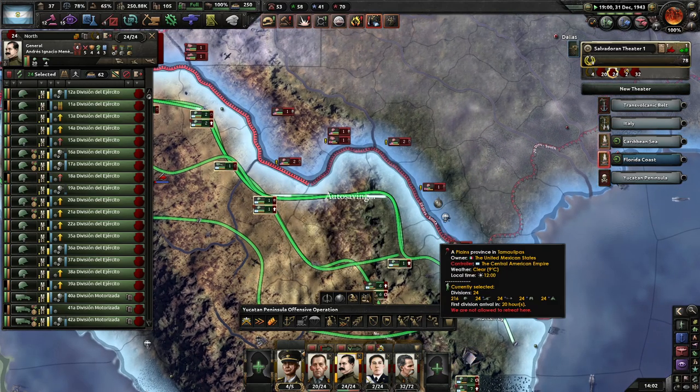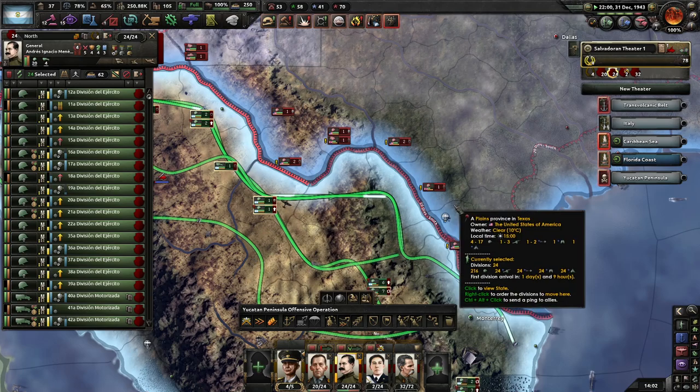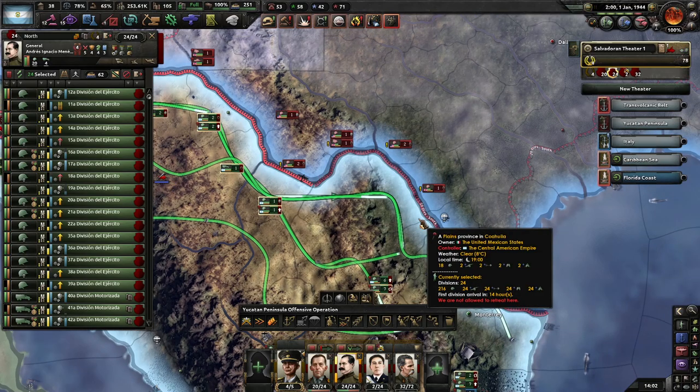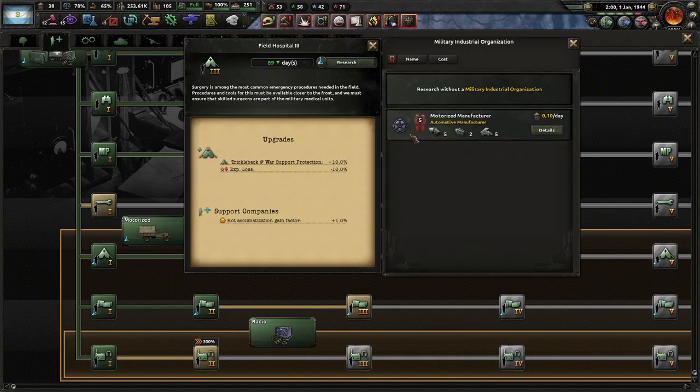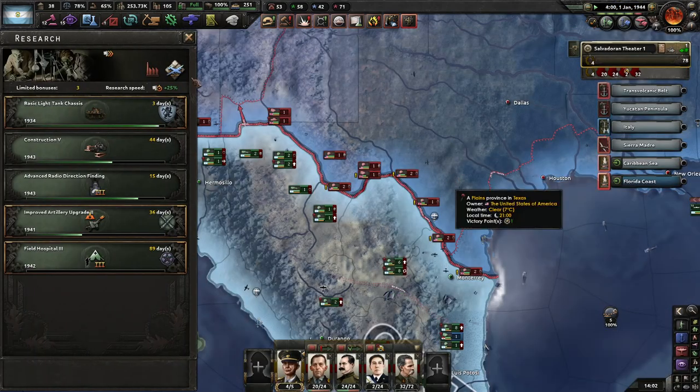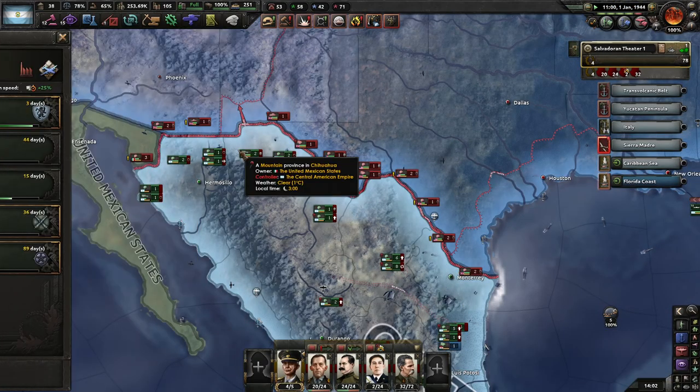Now just wait for them to all get into position. Those two tanks do not have the ability to push yet. Ready - throw it an extra field hospital because it'll help our casualty recovery.